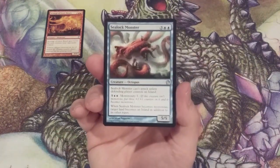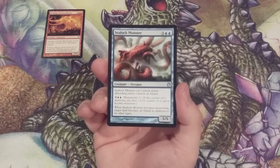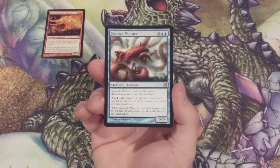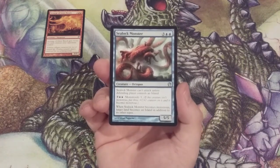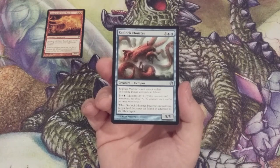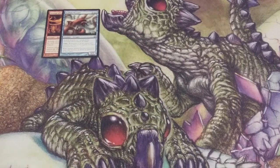Next, going mono blue, we have Sea Lock Monster, a 5/5 octopus that can't attack unless the defending player controls an island — what used to be called Island Home. We can also pay 5 and 2 blue because this octopus has Monstrosity 3. If this creature is not already monstrous, we put three +1/+1 counters on it and it becomes monstrous. When Sea Lock Monster becomes monstrous, target land becomes an island in addition to its other types. So even if our opponent doesn't have an island, once we trigger monstrosity, that opponent is going to get attacked with at least an 8/8.